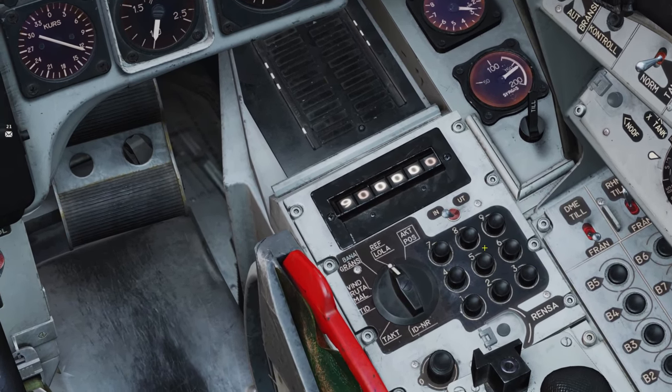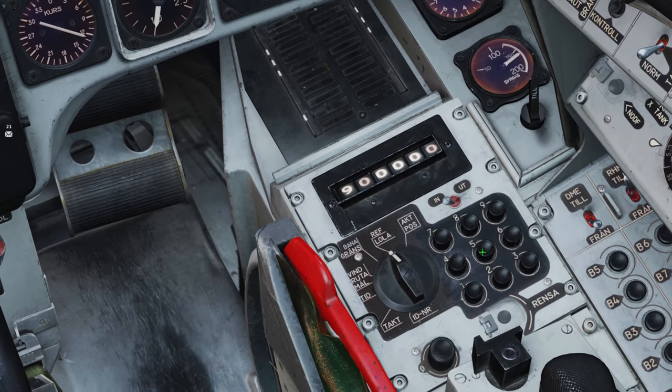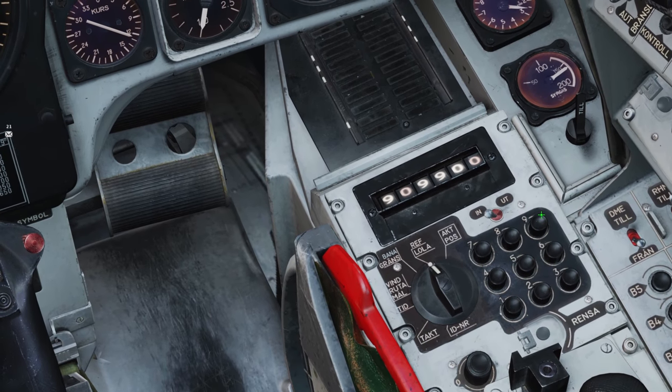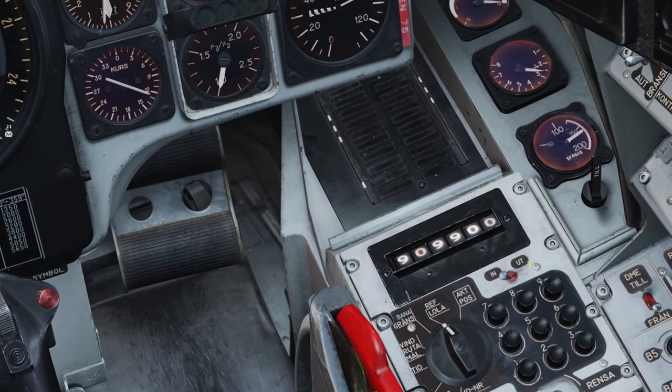So 9099, then leave that there for a second. Where is the zero? It's on the right — it's separate. So the full input is 909900.